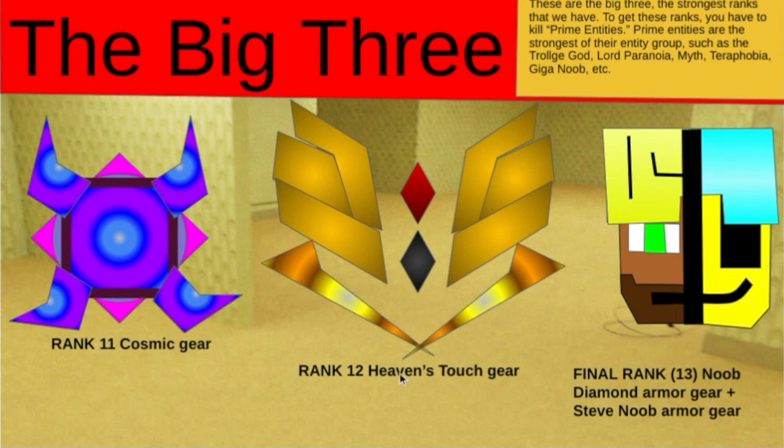This is the big thing: rank 11 is cosmic gear, rank 12 is heaven's touch gear, and rank 13 is new diamond armor gear plus Steve — maybe armor gear, I'm pretty sure. I'm a bit confused on that one.